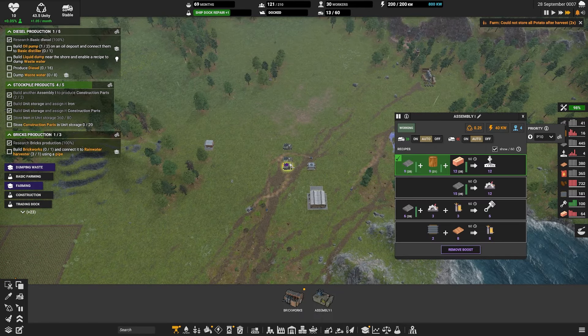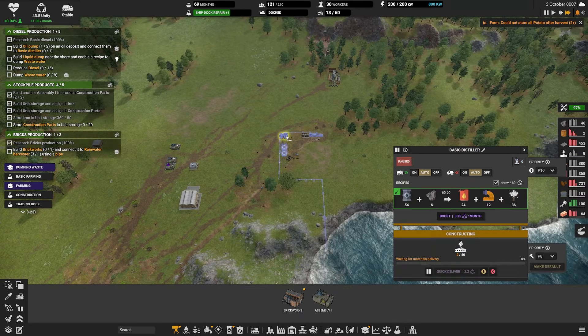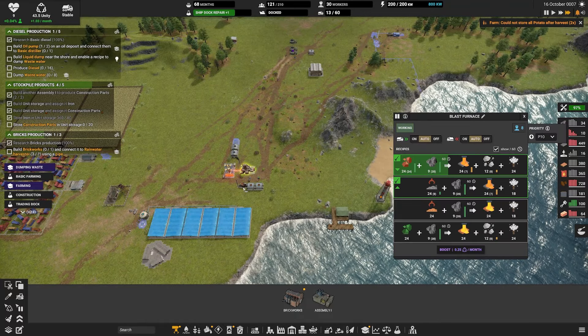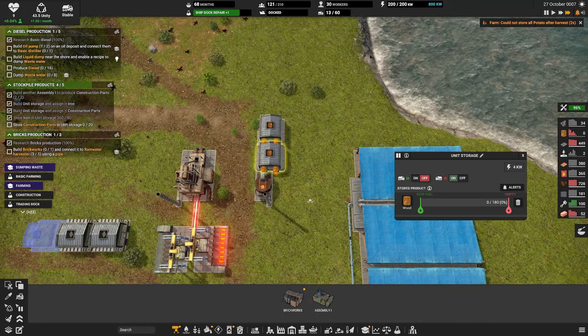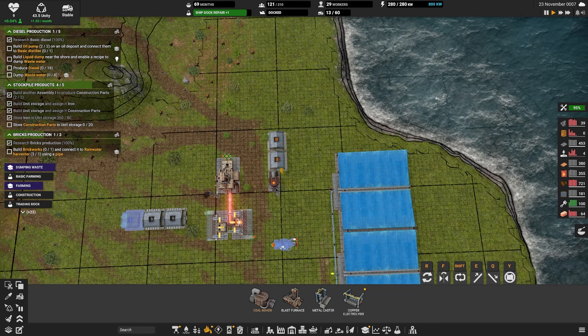They've got a little bit extra they can expand into, they're not going to run out of space to drop stuff anytime soon. We've got the beacon paused - we'll have to keep an eye on that. This is now carving a wonderful little chunk into this mountain. We need to build a brickworks and connect it to a rainwater harvester using a pipe. Brickworks takes dirt, coal, and water, turns it into bricks and exhaust. Coal's going to become a problem pretty soon.